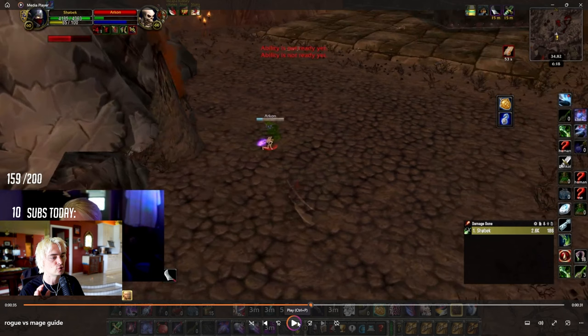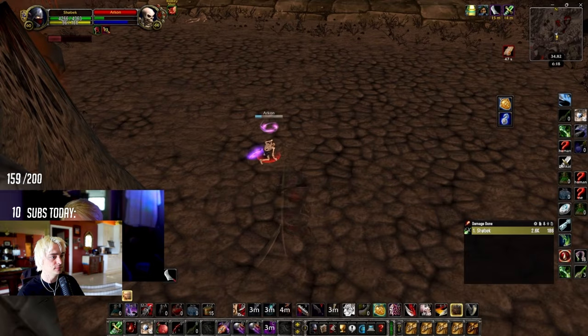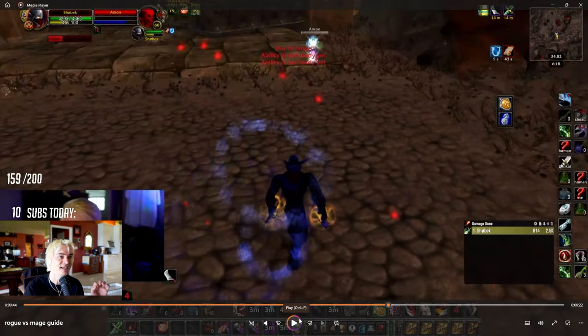I did something different here because he was low enough health — I figured I could go for a four combo point eviscerate to finish him. I sapped him because he can't blink while sapped, and the mage can't blink while sapped and cheap-shotted. I turned my character so I wouldn't break the sap, built combo points — unfortunately I didn't get the initiative to make it four. I get my auto attack swings and do the eviscerate to try to finish him. This mage just needs one nova, one sheep, and I'm done.